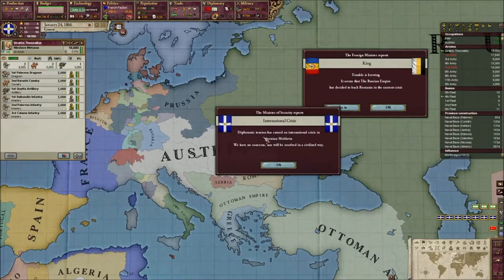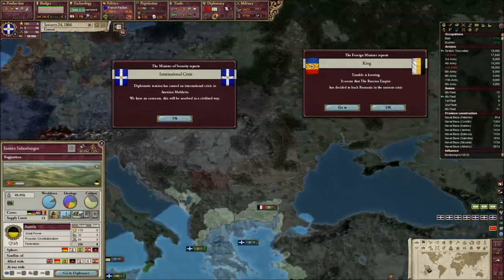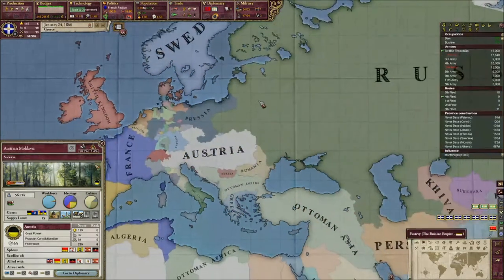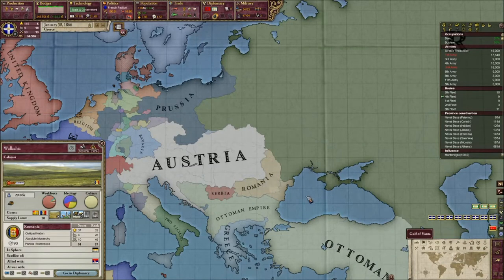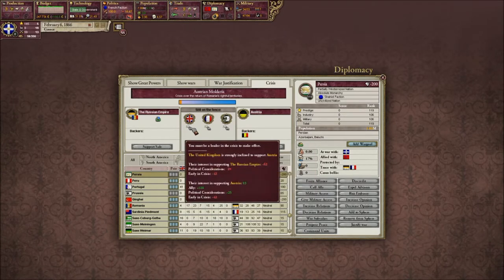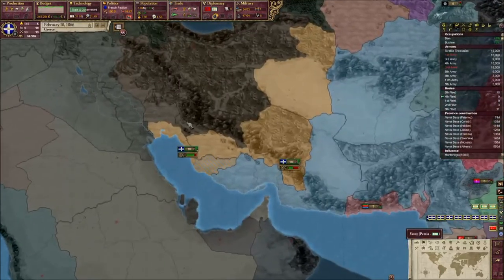Looks like there is an international crisis — luckily we avoided having to get involved because we are at war. It's for Austria and Moldovia, for that tiny state. The Russians are backing the Romanians, which is very interesting. That could bring the world to war. Austria and Belgium against France on the Russian side — and the UK would support Austria. So basically Romania is getting their land. We'll prolong the war with Persia just so we don't get involved; we just have to make it last a year.